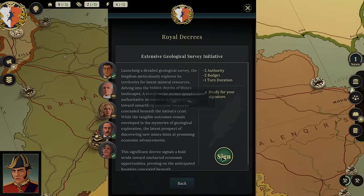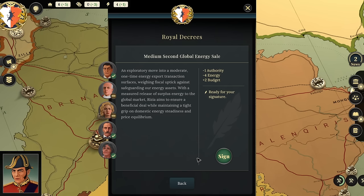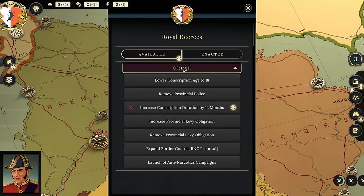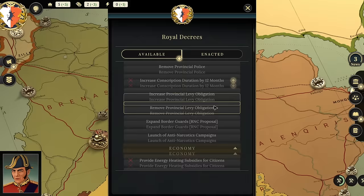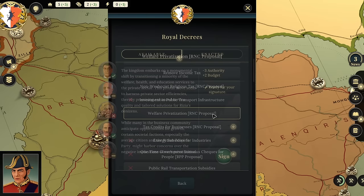I can do one other thing. We've got four gas at the moment, so let's sell. A medium second global energy sale gives me plus two budget, so it gives me back two money. Then we'll wait till toward the end of the turn to see if anything else comes up where we might need additional cash. If nothing does, we may try to do some civil bills to make our people like us a little more.